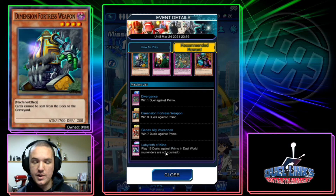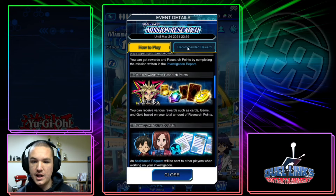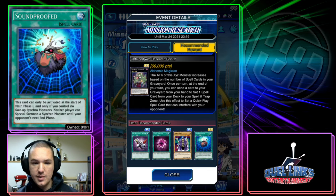Overall, the three main cards to look at from these two new events: get your Dimension Fortress Weapon — it's really degenerate, which means it's good. Get Labyrinth of Klein, which is a very good free-to-play trap card. And make sure you get your second copy of Soundproofed — this card is absolutely insane. Make sure you get it.